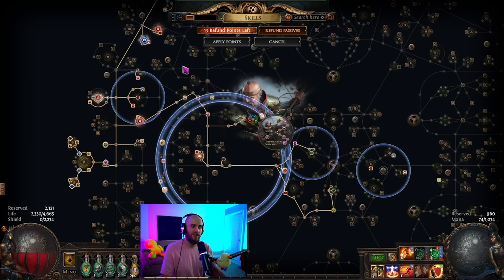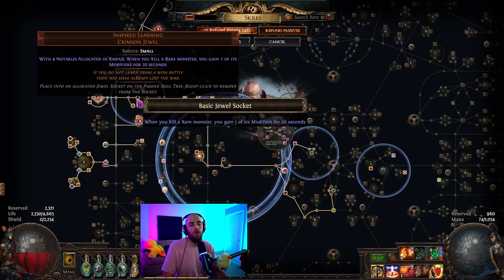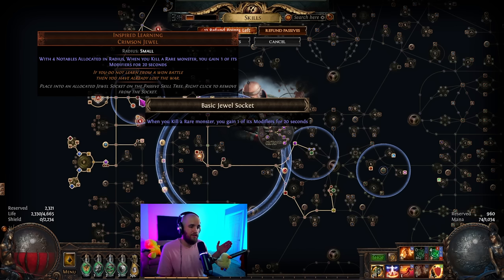In the non-low-life version, I use a Life Flask instead of Bottled Faith. You could use either, but Bottled Faith was a good way for me to drop Zealotry. When it comes to jewels, one of the most important pieces is Inspired Learning — without either Inspired Learning or Headhunter, you can't really expect to run these maps super well. The most you'll do comfortably is 80% delirious. If you want to do 100% delirious maps, use Inspired Learning or Headhunter.